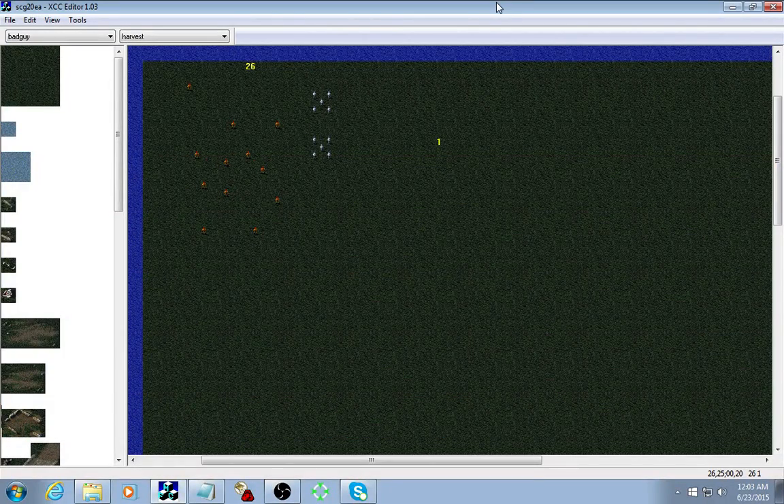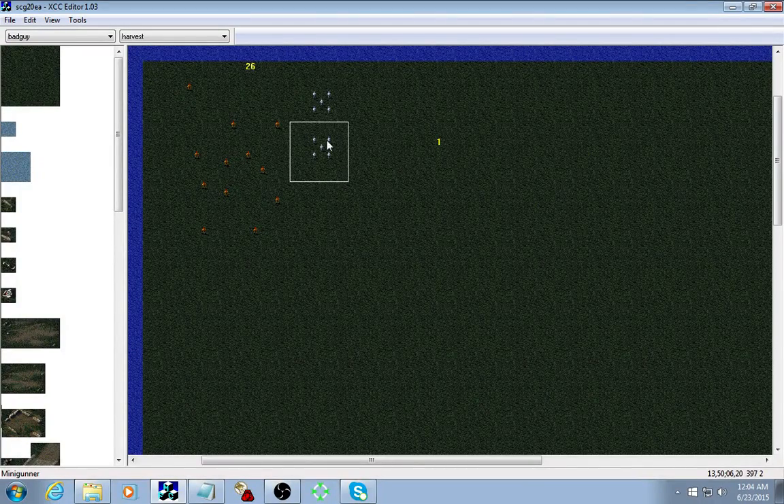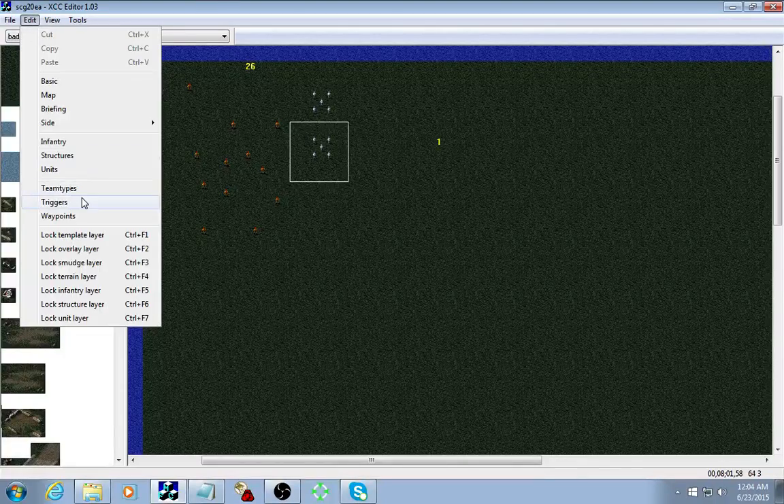Hello there internet. This is Matt Attack coming back at you with lesson number two of how to script missions for Command and Conquer, aka Tiberian Dawn. We're going to take a couple little baby steps here from the previous lesson. We're just going to start off with the map we were working on last time — we made it so these five guys went over here and came and attacked us. That was pretty much it.